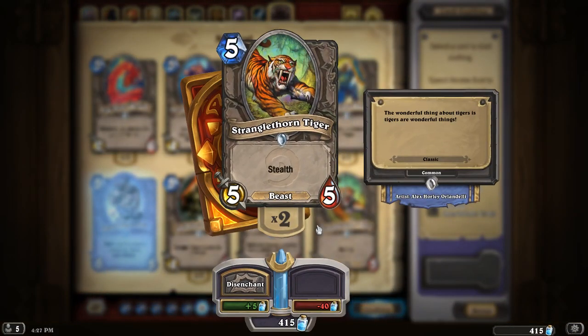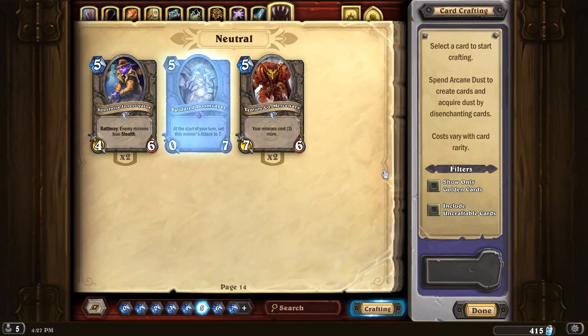Stranglethorn Tiger — I think this is actually the default 5-drop mid-range hunter wants to run right now. I believe we need at least 3 five-drops, and Stranglethorn Tiger is a really solid option. Basically you want to play this unless there's a strong reason to play something else — like if you're facing a lot of Priests and aggressive decks you prefer Nesting Roc, or if you're facing a lot of Warriors and Freeze Mages you want Stampeding Kodo. But this card is just really solid. It will likely survive — it even survives Flamestrike. It's a great Houndmaster target and you can give it Windfury with a new 2-drop. If you don't know what to run, just go with 2 Stranglethorn Tigers and a Rhino — and you're probably set.